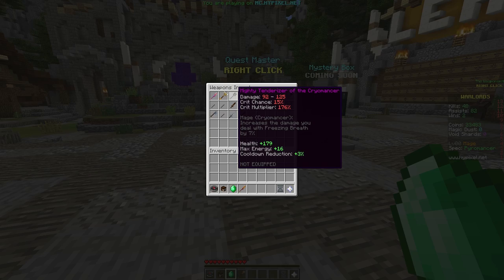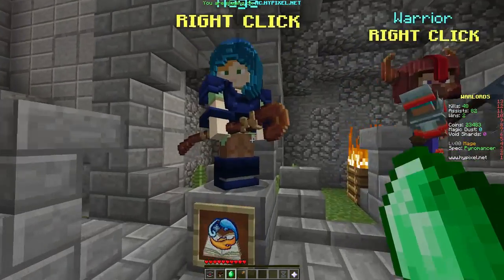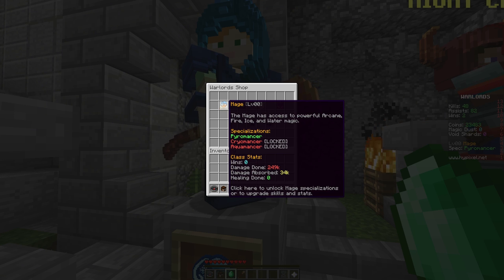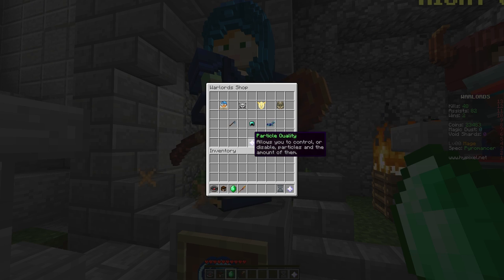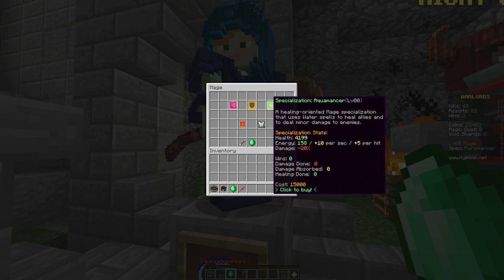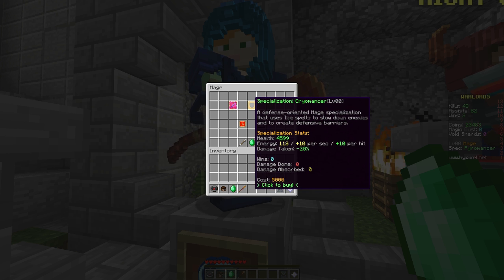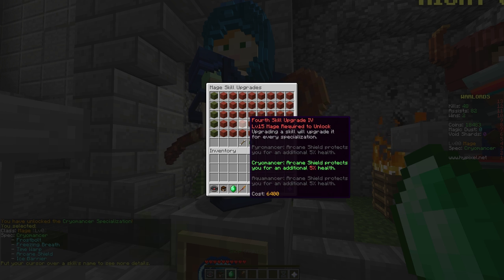I'm going to use the mighty Tenderizer of the Cryomancer and spend some of my hard-earned coins to unlock the Cryomancer specialization from Mage. There's also a Shaman here, which is a class not yet released. Since this is based on World of Warcraft PvP, I'm betting they'll release all the WoW classes eventually. I'm really looking forward to playing Rogue and Hunter. So let's buy Cryomancer for 5,000 coins.